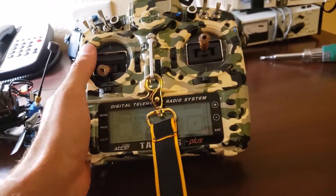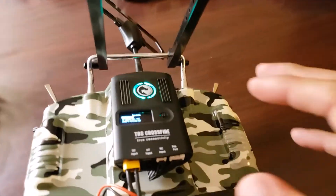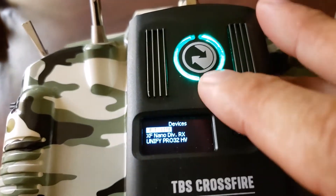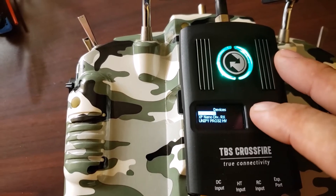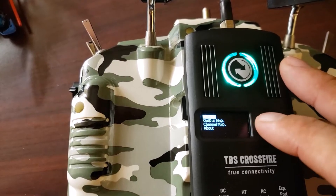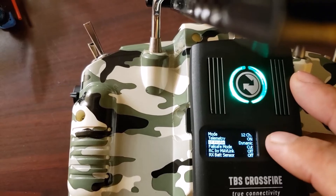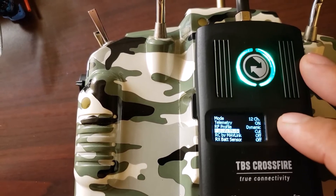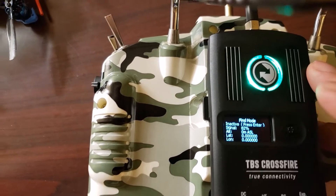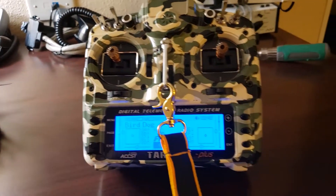On my transmitter I've got the full size Crossfire module. Use the Crossfire module to set the failsafe on the receiver — on the Crossfire receiver. From the menu you just go into the receiver, go to General, and Failsafe Mode. I have it set to Cut. So instead of FS Position, I have it set to Cut. That seems to be the way you do it in order to make it work with Betaflight properly.